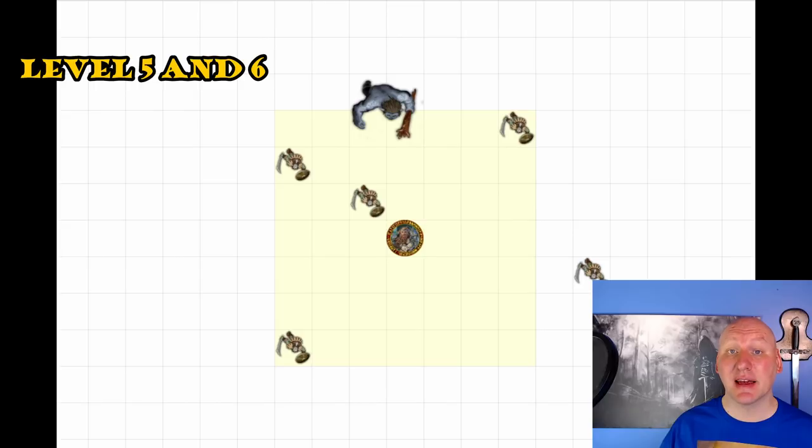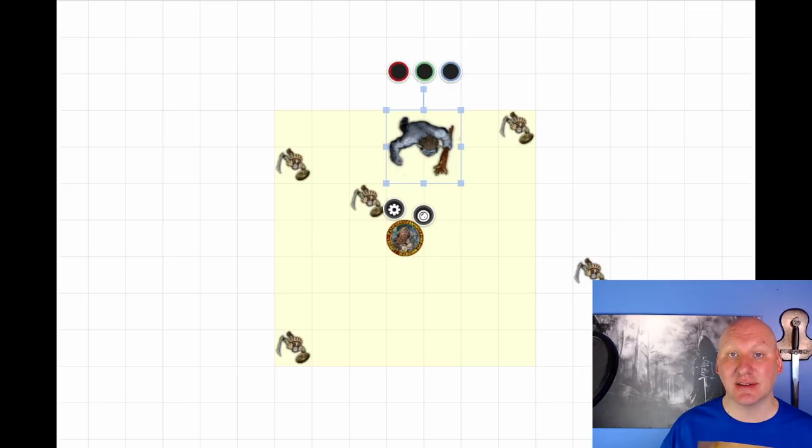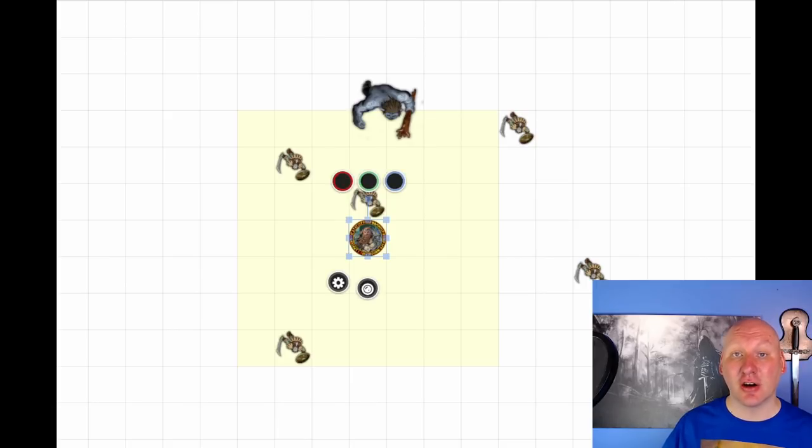This is where I'd consider using the Command spell on the ogre — have it fall prone. If it falls prone, it loses half its movement to stand up, and if it wants to stay within Spirit Guardians, it'll only have five feet of movement — not enough to reach and attack us. Another consideration is cover: move behind an orc, party members, or terrain on the battlefield. The ogre might have a ranged attack, so maximizing your armor class makes it as hard as possible for them to hit you.